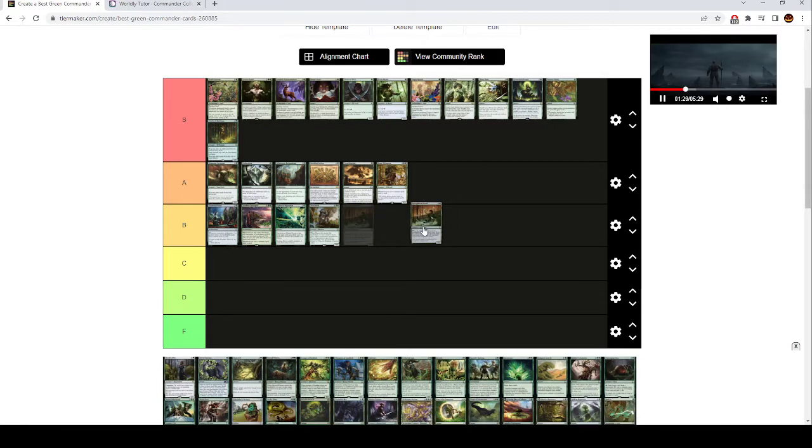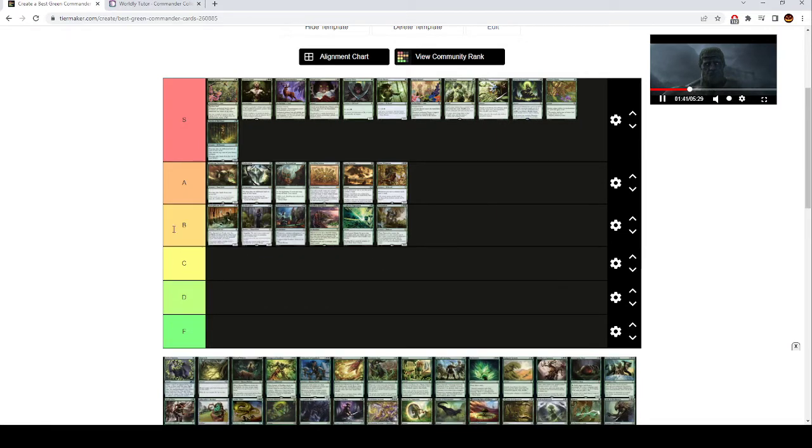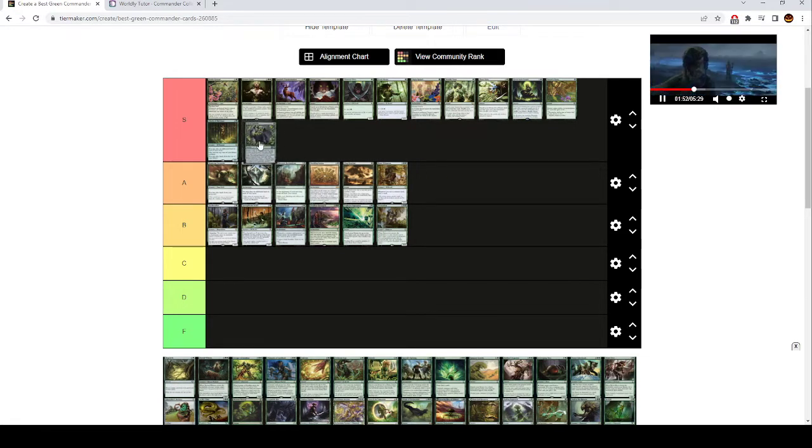Springbloom Druid is high B tier — a three mana creature, when it ETBs you sacrifice a land and go find two basic lands and put them on the battlefield tapped. It's good in Landfall decks. Realm Walker is also high B tier — when it ETBs you choose a creature type and may look at the top card of your library and cast spells of the chosen creature type. Veil of Summer is S tier. This is basically green Pyroblast, except it's even better because it also draws you a card. You mostly use Pyroblast as a counterspell anyway. One green mana to give all your stuff hexproof from blue and black, make your spells uncounterable, and draw a card is super strong.